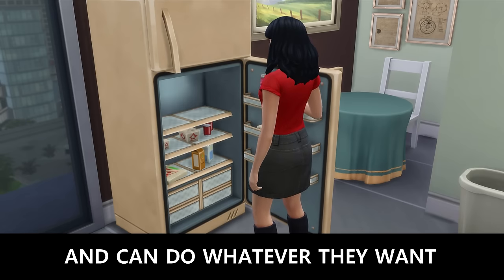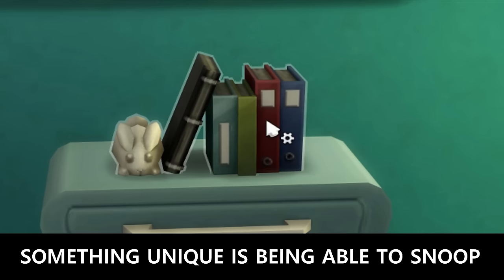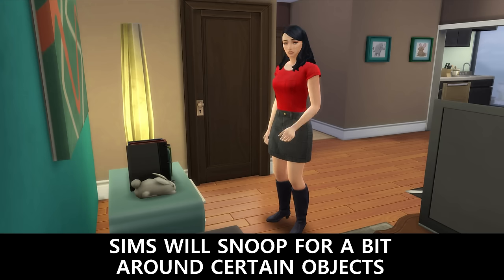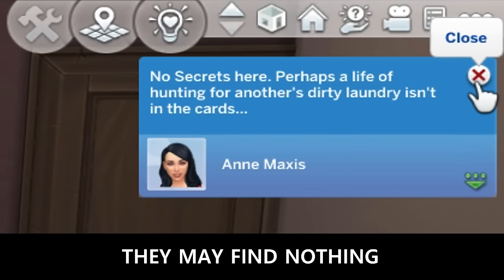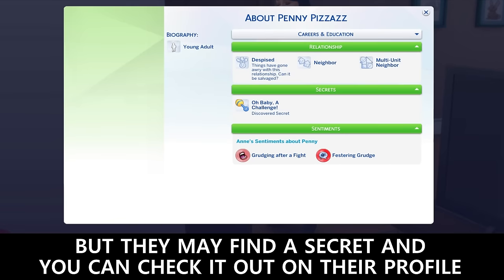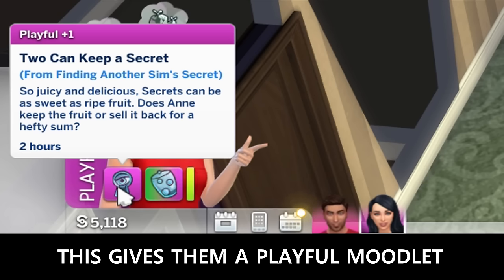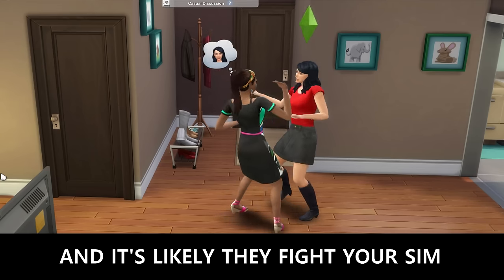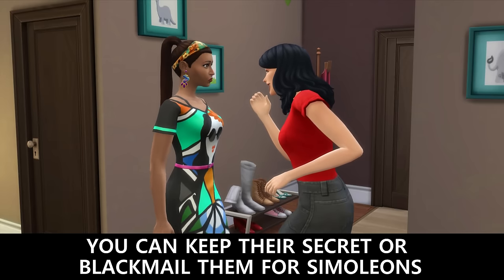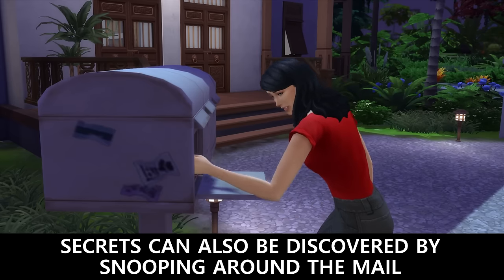Sims walk in like they own the place and can do whatever they want. They can steal stuff if they're kleptomaniacs. Something unique is being able to snoop — Sims will snoop around certain objects and may find nothing, or they may find a secret which you can check out on their profile. This gives them a playful moodlet. You should leave before the event ends or else the owner may return and they're likely to fight you. You can keep their secret or blackmail them for simoleons. Secrets can also be discovered by snooping around the mail and eavesdropping.